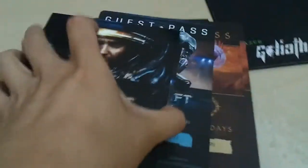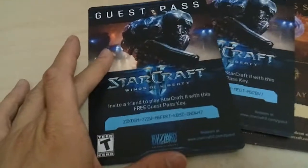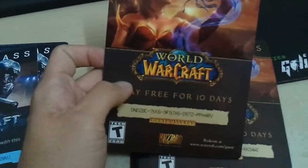I'm using one hand so let me just get it out. Okay, what else is in here? That's all. Okay — this is the CD, that's the CD key, and the rest is free passes — World of Warcraft free passes. Just a bunch of free passes, and that's about it.